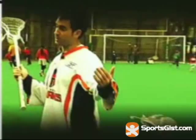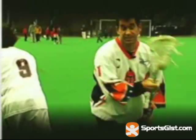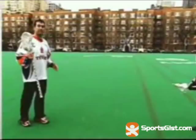First we're going to talk about the face dodge. The face dodge is used when an opposing player is coming at me. I set up like I'm shooting, I bring the stick across my face, I set up, and have the opportunity to shoot.